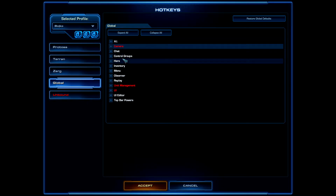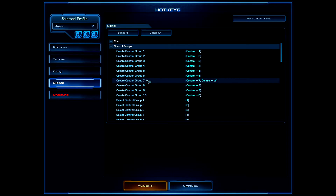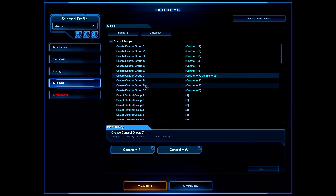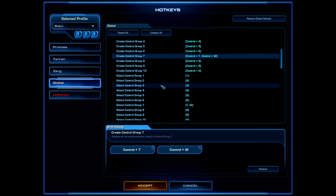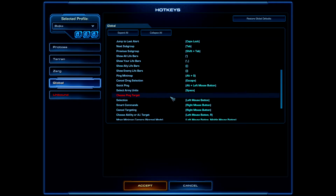Moving on to Control Groups: the default keys 7, 8, 9, and 10 are kind of far away and hard to press. You can remap them to something closer — for example, I use W instead of 7.